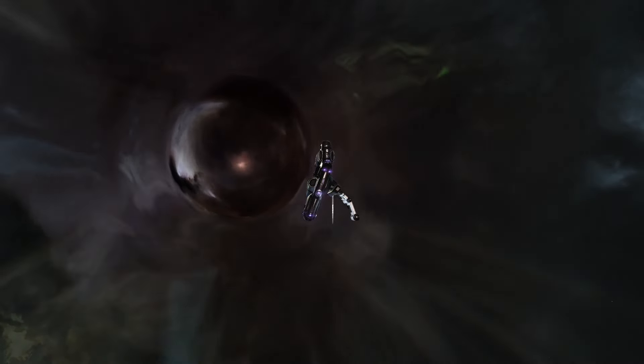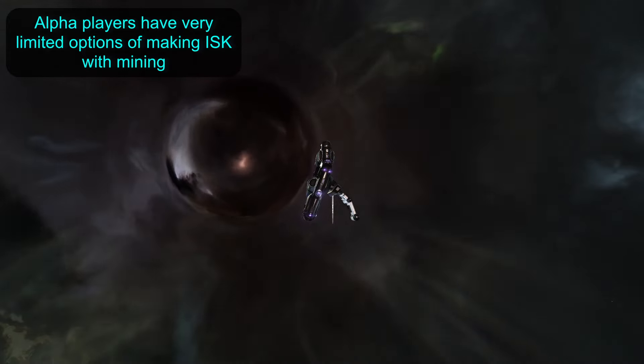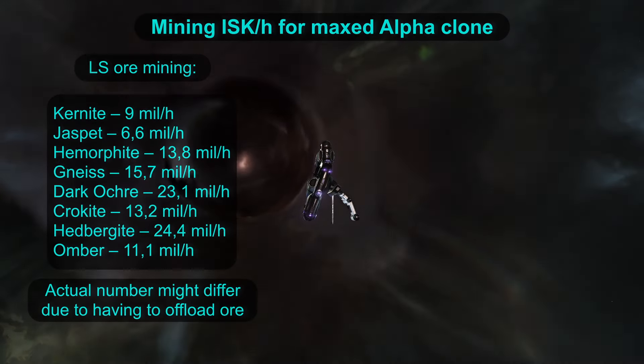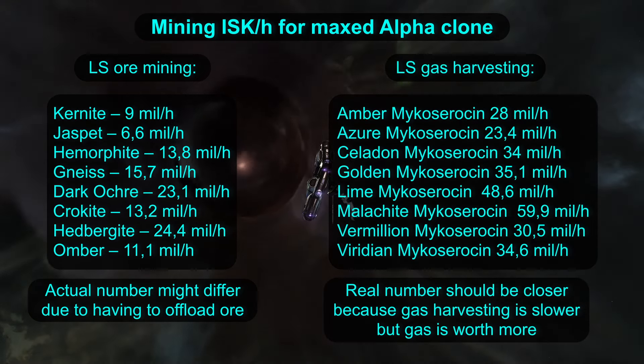Don't worry, I'm here to help. First, a quick recap. As an alpha, your ISK per hour while mining is quite limited. I will put the summary of what you can get on the screen right now for both mining ore and huffing gas in Losec. This breakdown is for an alpha character that is running at max mining skills.